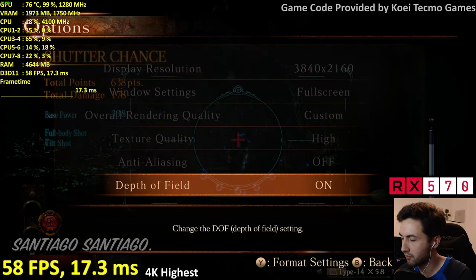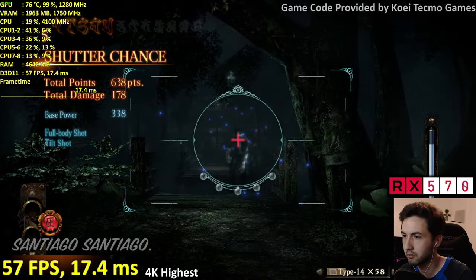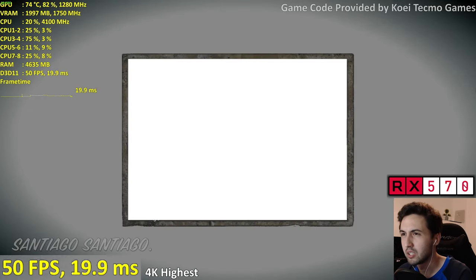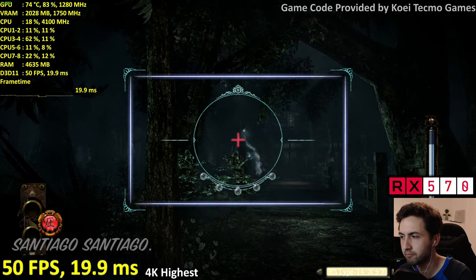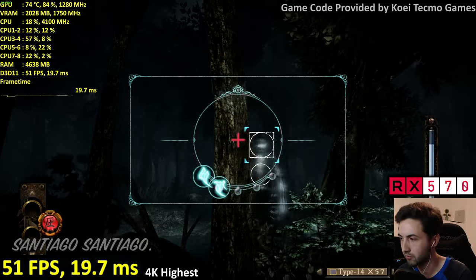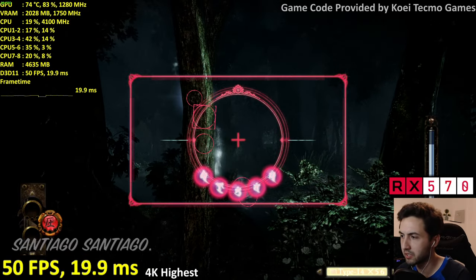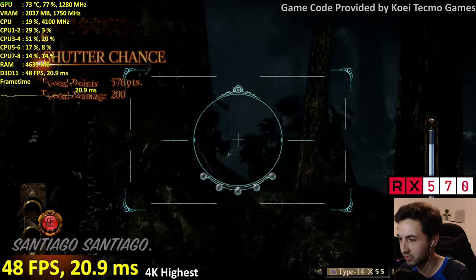Let's disable anti-aliasing to squeeze out a few extra fps for 4K. Just like the 1050 Ti, the RX 570 drops below 60 at 4K but we're not maxing out GPU — which is kind of weird. The game speed is noticeably slow in this section.